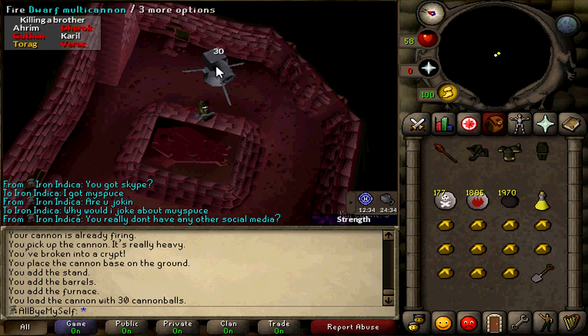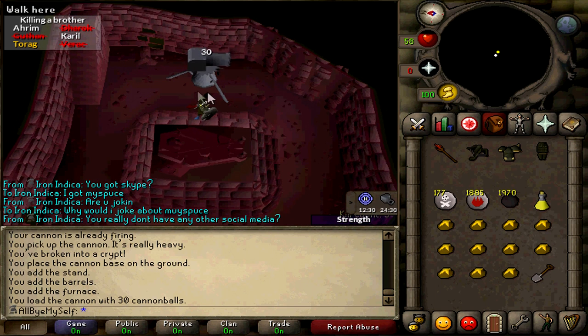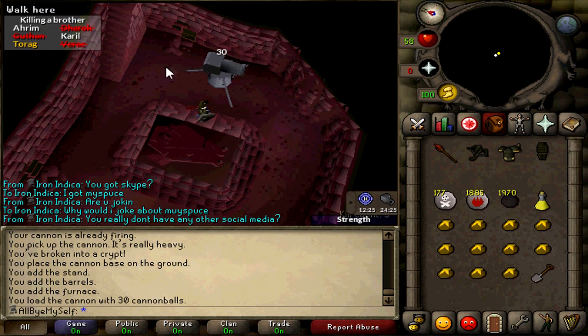So you have your cannon right here, and what you're gonna want to do — because you can get unlucky with this — is stand right here. The reason why is that Ahrim's is gonna spawn either over here or over here, and if he spawns over here you're kind of stuck. Sorry, it's a he — it's a brother.